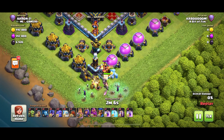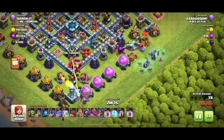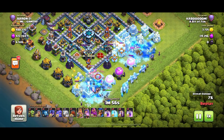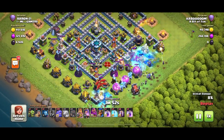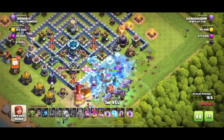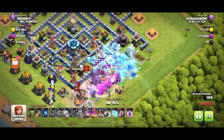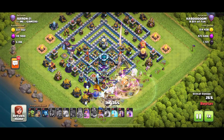First stage of the attack is going to be the funnel. I like using an ice golem on the left and an ice golem on the right, with a couple of witches and some bowlers to make your funnel. Once your funnel's semi-complete, put in the rest of the troops in the middle — the rest of the ice golems, then the witches, then the bowlers, then the wall wrecker, then the heroes. Put a rage spell down and use your grand warden ability to help them get into the base.